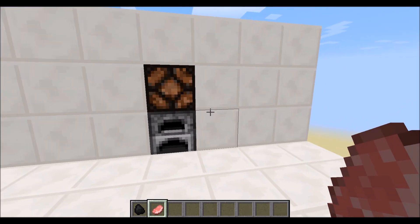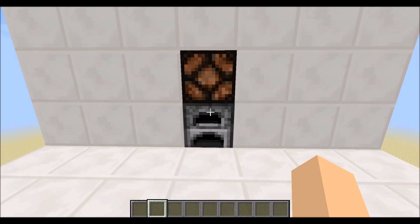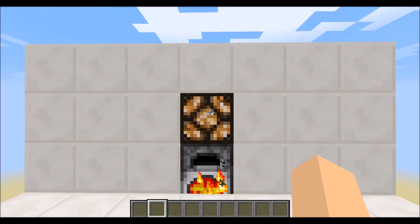As you can see, we have a furnace here. Put in raw pork chop — nothing happens. We can put in just the coal and nothing happens, so there's no comparator behind there. Put in both, and the light goes on.